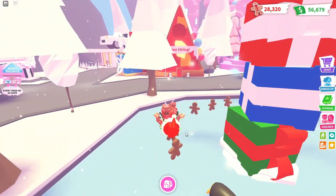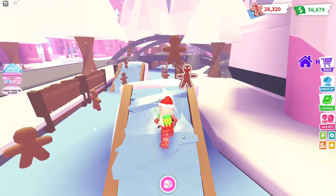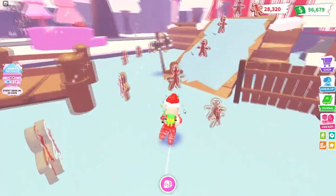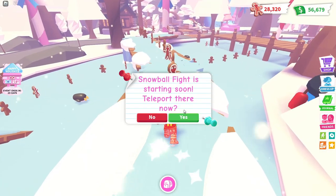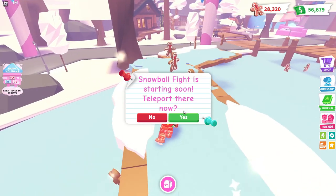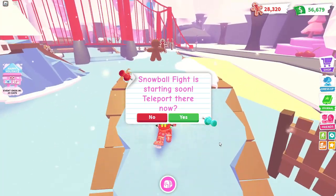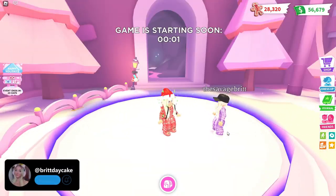I didn't get the notification about the gingerbread appearing all over the lake again, but my alt account did. So we got to be fast because the snowball minigame is literally about to start. There's the teleport for the snowball minigame — I just missed one gingerbread. I hope it will still be here when we get back. We get way more gingerbread from this minigame, so I would much prefer to play this.